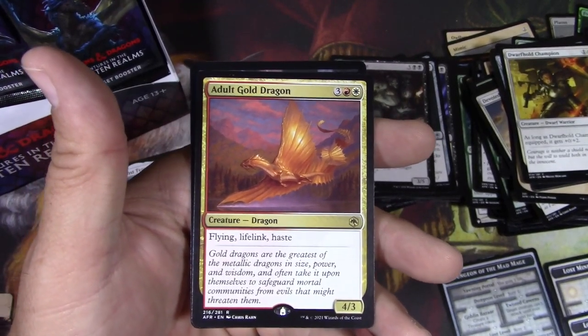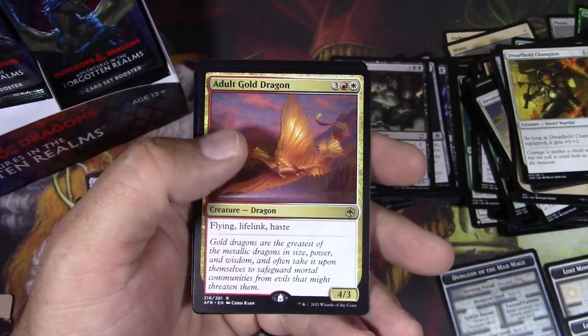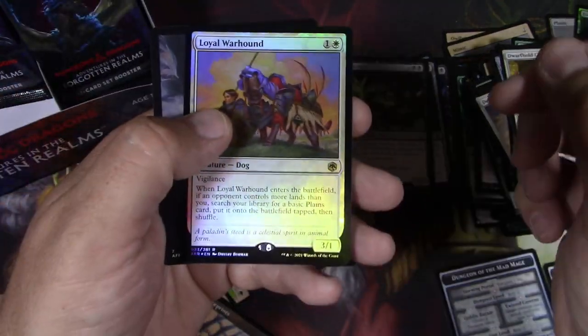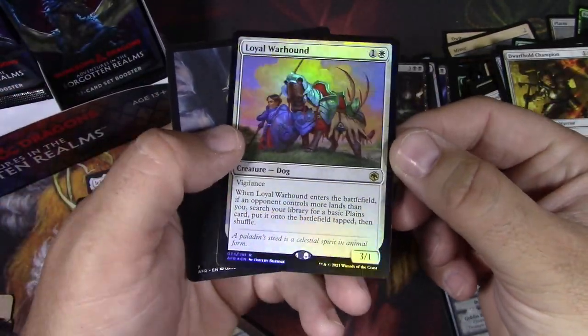Flying, Lifelink, Haste. If you can ramp into this, you're doing pretty good on turn four. Loyal Warhound in foil — nice.